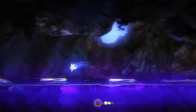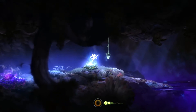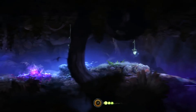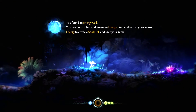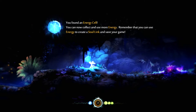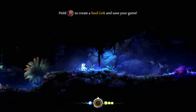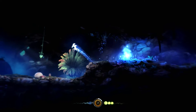This is simple enough. Oh, I got a thing - you found a life shard, collect these to restore your vitality. So that's like restoring the health. What's this? You found an energy cell - you can now collect and use more energy. Remember that you can use energy to create a soul link and save your game, so it requires points to save. Hold B to create a soul link and save your game. Game saved - okay that's pretty clever.